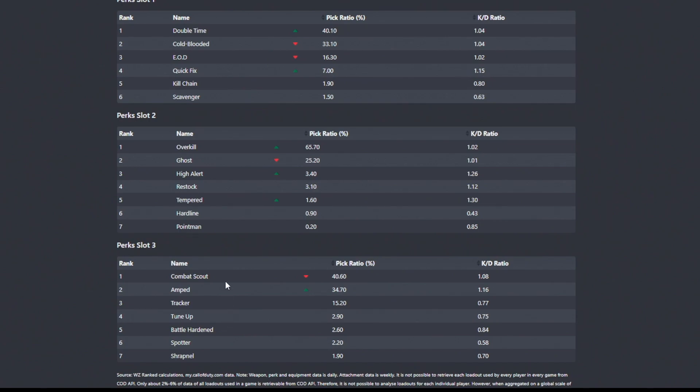What's going to happen more — you need to swap your weapon quickly, or Combat Scout giving a live ping to your teammates? Both of those are going to happen way more often than you getting hit by a stun, so they're going to be more valuable. Tune Up really only lets you revive someone 25% quicker, and Shrapnel delays people from healing but 16% of players don't have that effect, plus an extra piece of lethal equipment on spawn is useless. Engineer — it's called Spotter on this website — surprisingly has a KD ratio of 0.58, but being able to see enemy equipment through walls is actually pretty useful for seeing where people are camping.